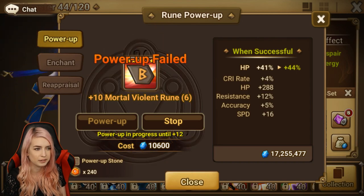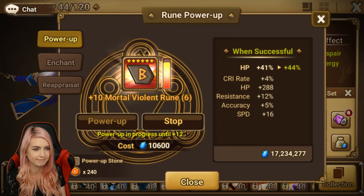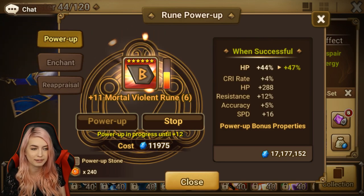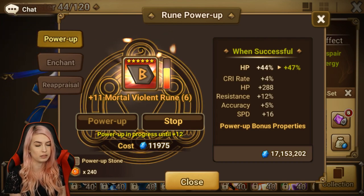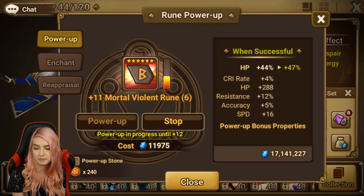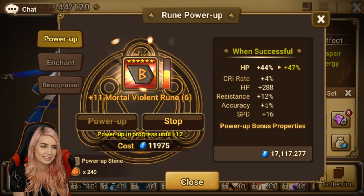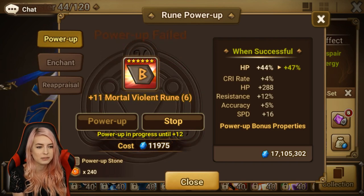I wonder where the last one's going to go — I'd probably swap something out here. It could also be a decent bruiser rune I guess, but the person I'm thinking of right now that I'd put this on is probably Laika. I want him to be quick, so for sure on Violent he's going to need that HP. The resistance will be nice as well. So he'll be going on HP will — that's the plan, if it ever goes to plus 12.